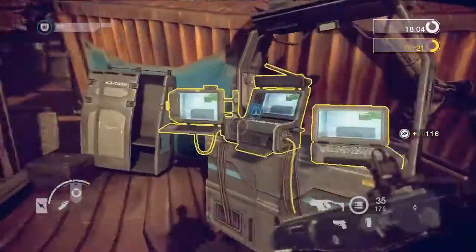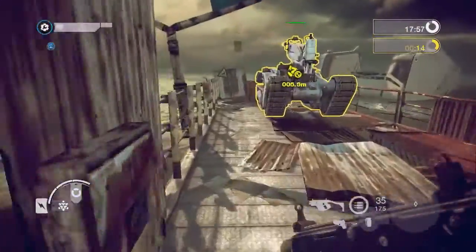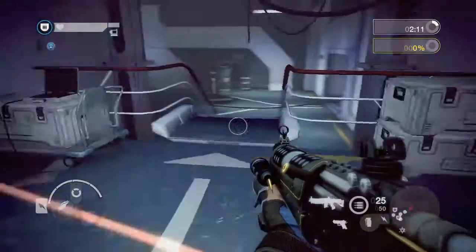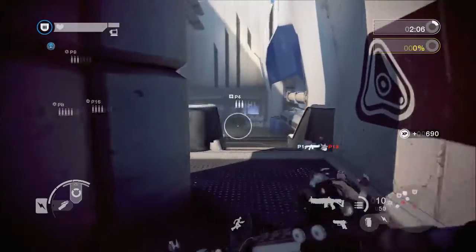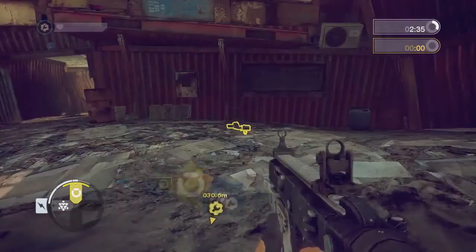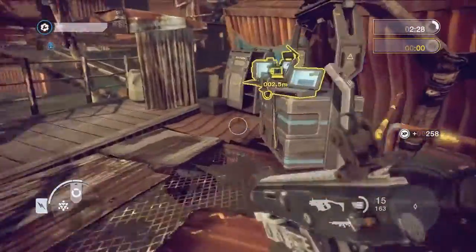Once in game, you are not tied to any one class. You can change class at any time by interacting with a friendly command post. While using the command post, you can see how many of each class is currently on your team. You can also see a teammate's class on the scoreboard and displayed over their head.